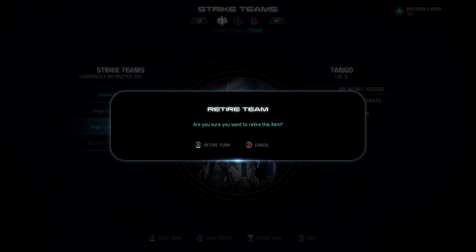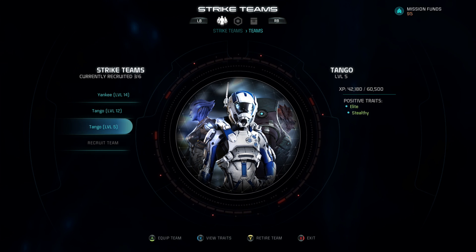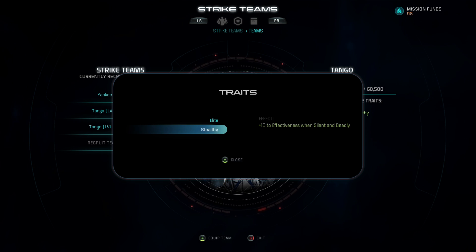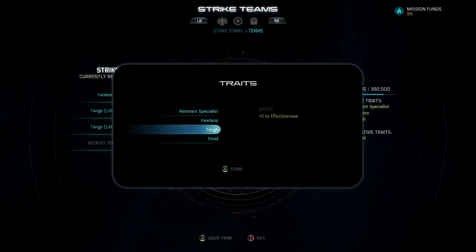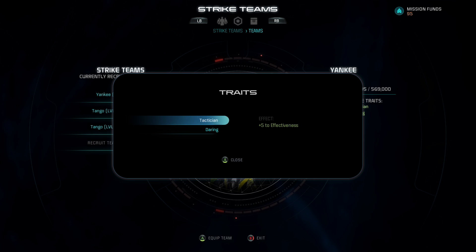If you choose to retire a team, you can delete them and start fresh. If you want to learn more about each specific team, there's a button to view their traits, and these are very important. You have different effectiveness ratings versus different mission traits, and this is a comparison you'll always need to keep in mind when sending your teams on missions.